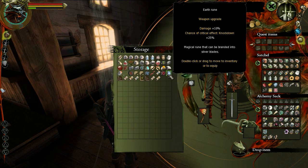The player discovers they have earth runes in their stash, which give damage plus 10%. They compare this to the silver sensitivity rune and note it's basically the same effect - increased sensitivity just means more damage, though the silver rune gives slightly more at 15%. The earth rune still sounds pretty good as an option.